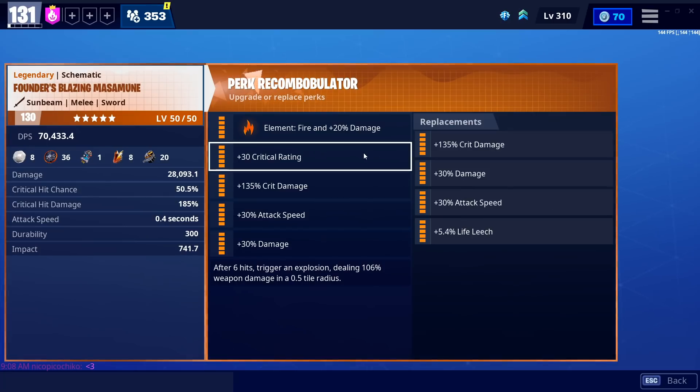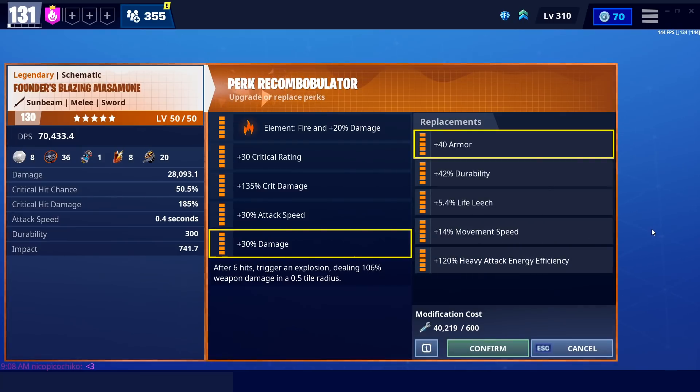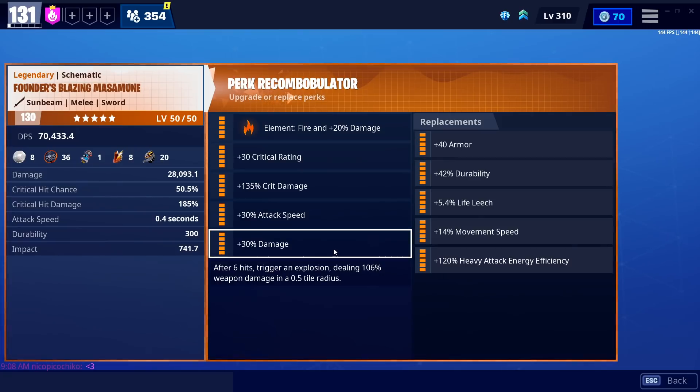I don't think the heavy attack is worth specking into. With the perks I have, I'm very happy. Triple attack speed can work, double crit damage if you know what you're doing, and double damage up top if you don't like relying on crits. For the bottom perk, damage is the only one that really makes sense, though movement speed is a viable alternative if you don't think you need the extra damage.